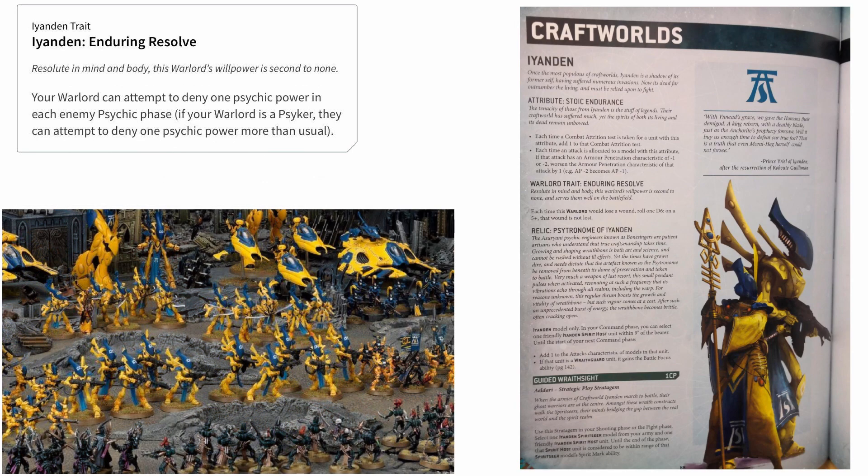On the Warlord trait front, Enduring Resolve has completely changed, moving from a once-per-psychic-phase deny the witch — or an extra deny if your Warlord was already a Psyker — to a much more useful 5-up shrug against all wounds. Chances are that even in a Ynanden list you will have a few psychic units, so having enough deny the witch attempts is probably not going to be a huge problem for most Eldar armies. The trait as it currently is sometimes felt a bit superfluous, but now giving your Warlord that extra layer of survivability is going to really make them a pain for your opponent to kill, especially coupled with the Stoic Endurance attribute to help you ignore that low AP.